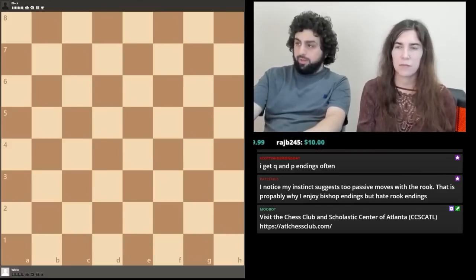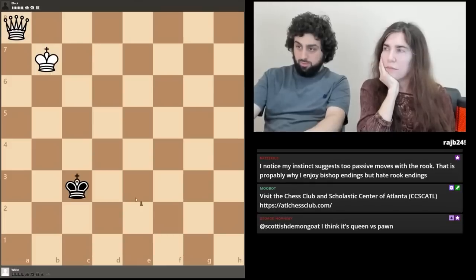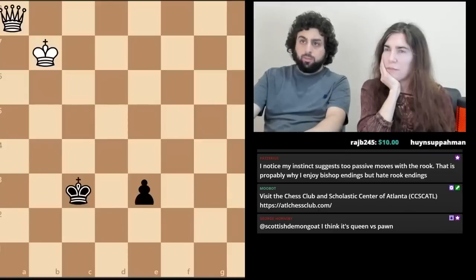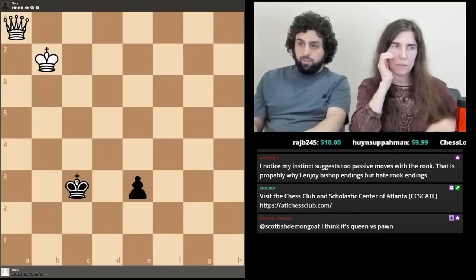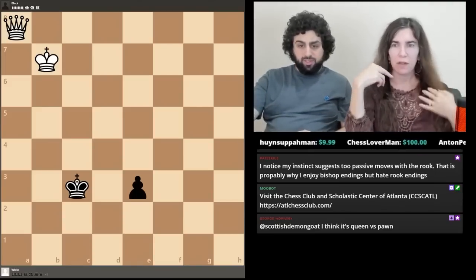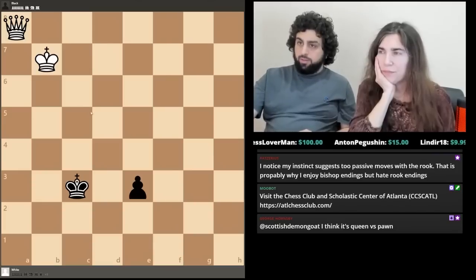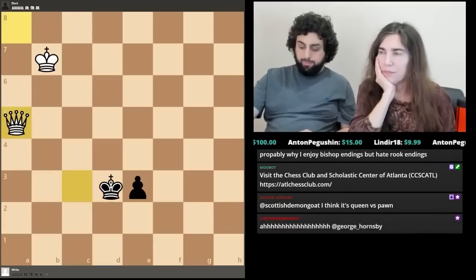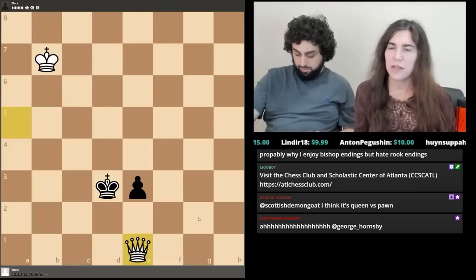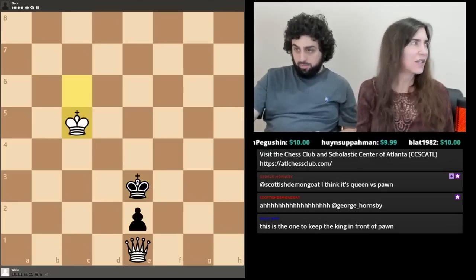Queen against a pawn on the sixth rank is almost always going to be losing for the pawn side. White ends things quickly by permanently stopping the black pawn: queen check, the king moves, and we queen the pawn — that's the easiest way. There's no possible way for the pawn side to survive. But let's try a tougher example — white doesn't want the pawn to get to the seventh rank, as that will be a draw as we'll discuss shortly. He can't get his queen to h1 yet though.